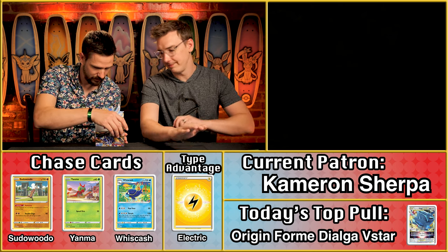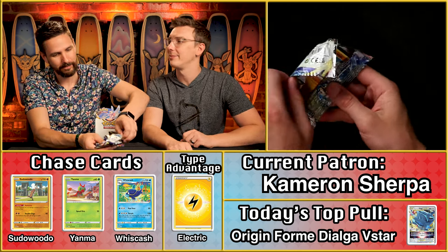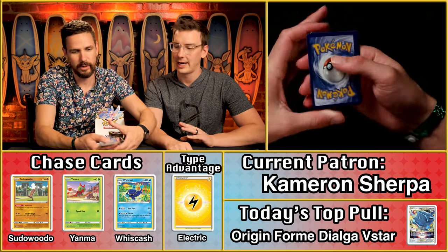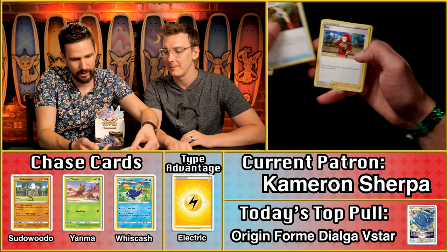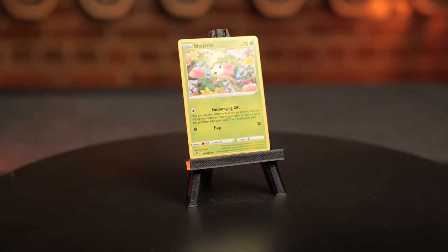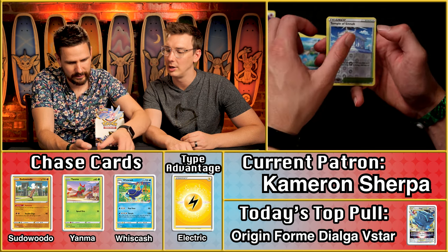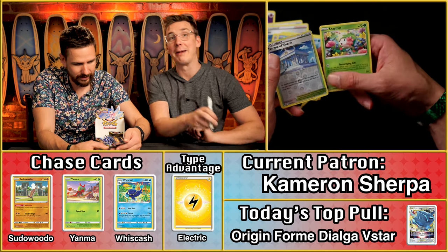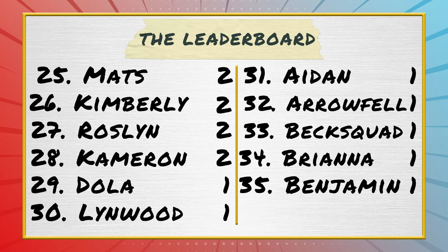Cameron Sherpa — second to last! We've got a Sudowoodo right out of the gate — at least one point there. No lightning multiplier — the psychic eyeball energies are everywhere. The Ralts, the Sneasel, the Barboach, the Temple, the Shameen. Two points there for Cameron.